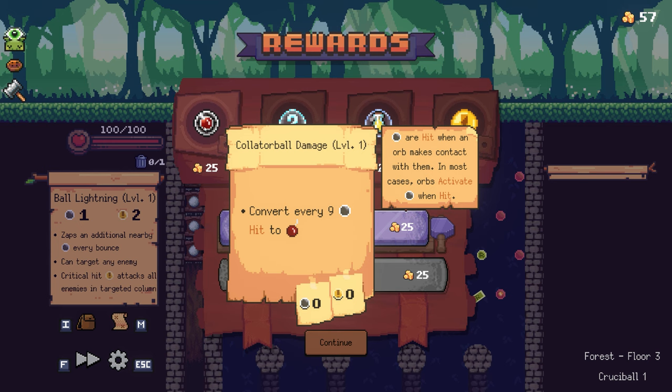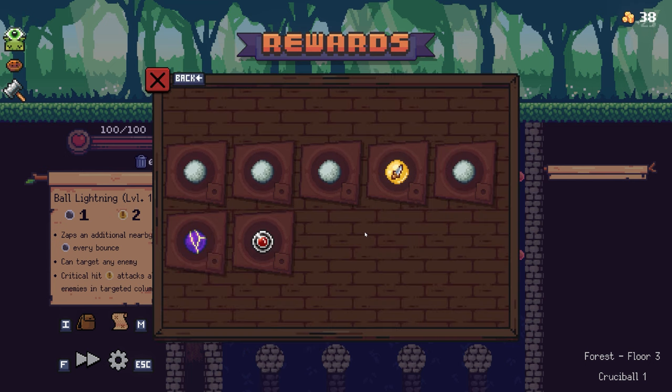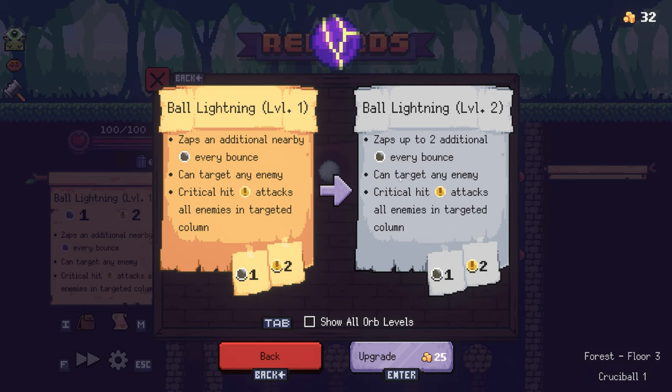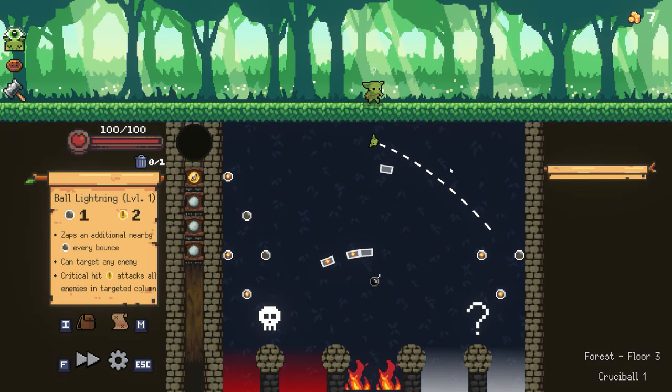I kind of want to take the clatter ball damage — this is going to help me have some AoE, which really matters to me. And I'm going to upgrade my lightning orb as well — it zaps two additional pegs. I love that lightning orb, it's so helpful. And then — ooh, I can do a random encounter, let's do that.